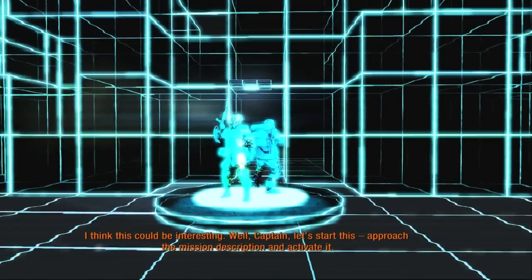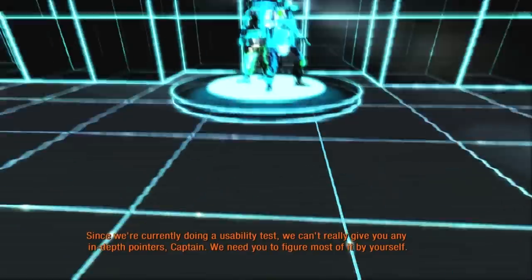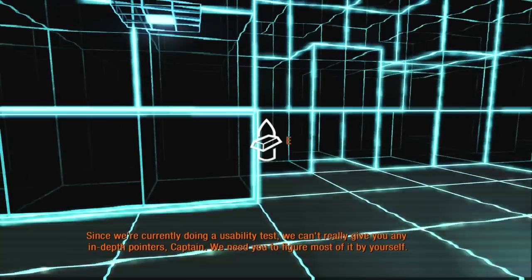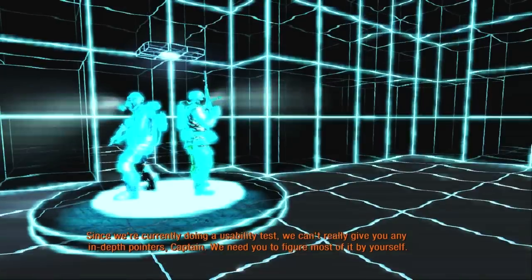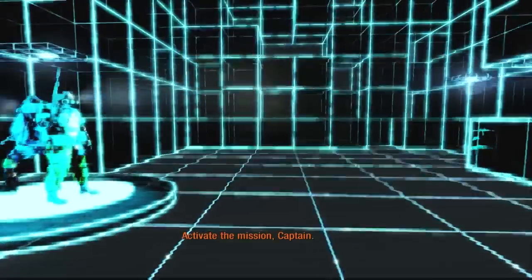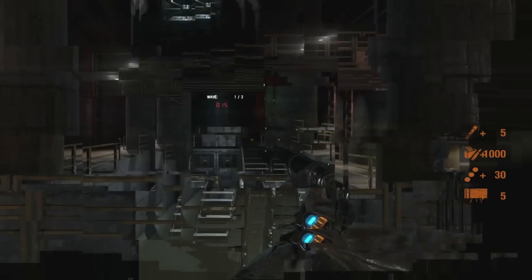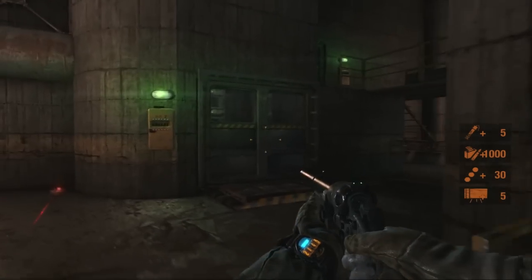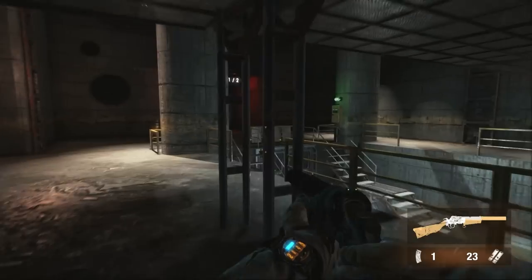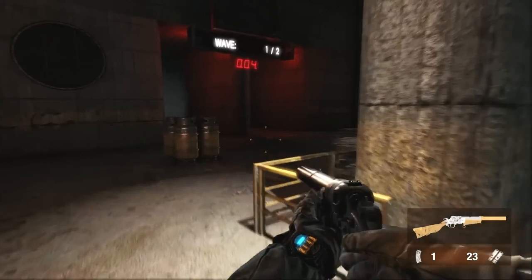Well, Captain, let's start this. Approach the mission description and activate it. Once we're currently doing a usability test, we can't really give you any in-depth pointers - we need you to figure most of it out by yourself. So we don't really get a lot of choice here - this is pretty much just the first one and they're like, hey, go do it. So one of the big things people criticize this for is it's really goddamn hard. Even on non-Ranger difficulties. It might actually be easier on Ranger because enemies don't sponge up your bullets.